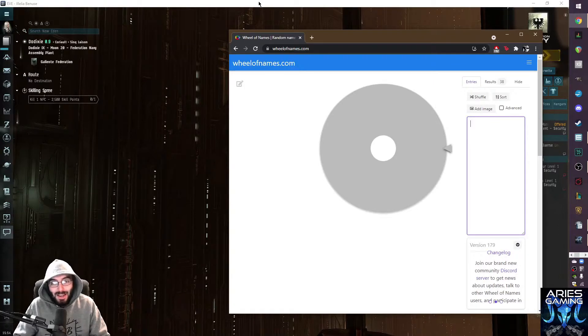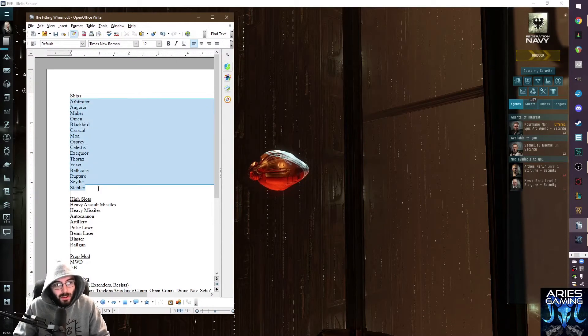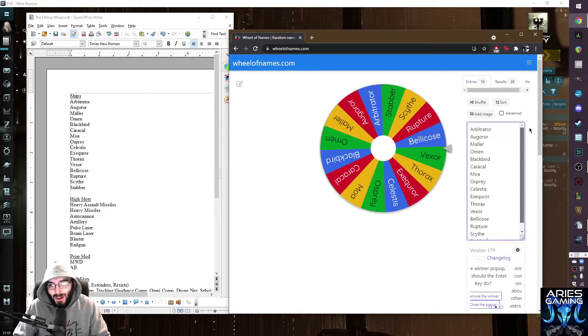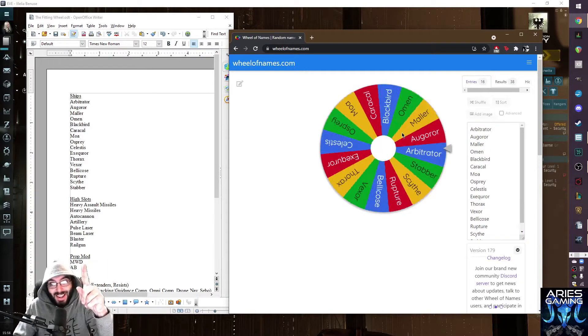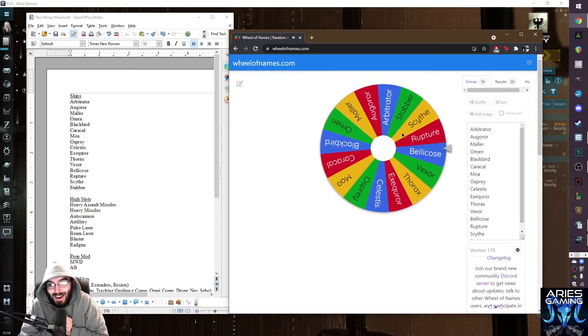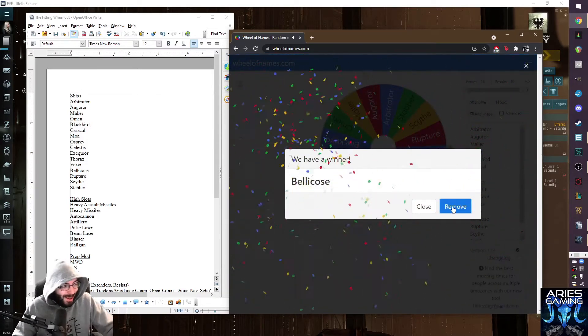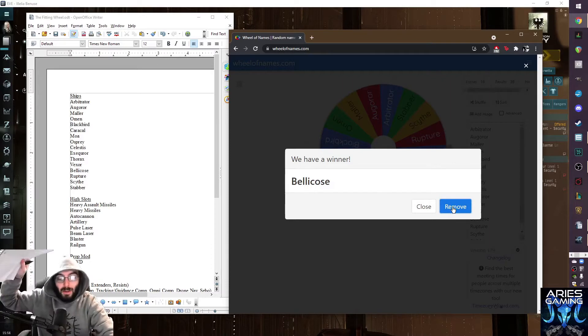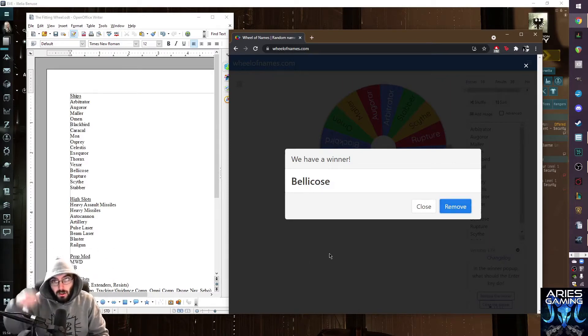I've got this little document all set up, which lets me copy-paste into the wheel. The first thing we're going to put into the Wheel of Fitting is all of the racial cruisers - no faction stuff, since I don't want to spend a lot of money on something that's probably going to blow up. Let's see what we're going to fly today. Oh my god, I don't even know what ship that is - today we will be flying a Bellicose in PvE level three missions.